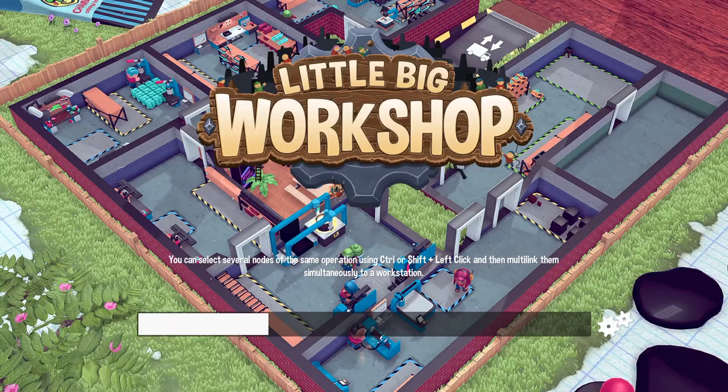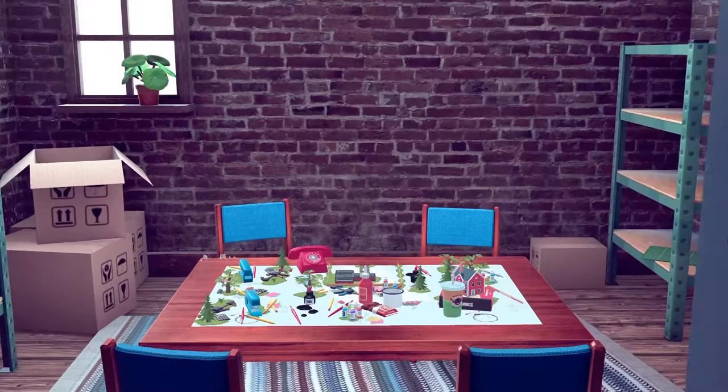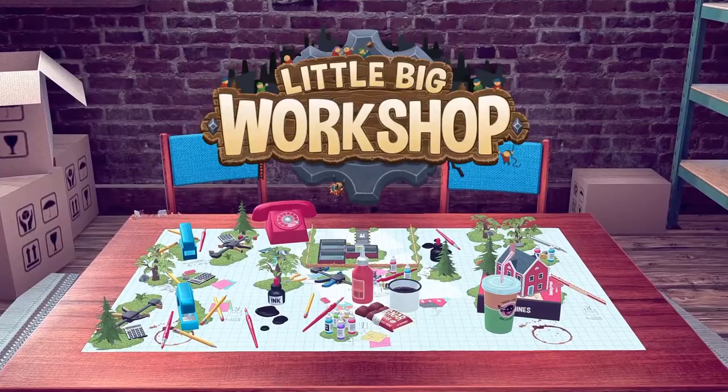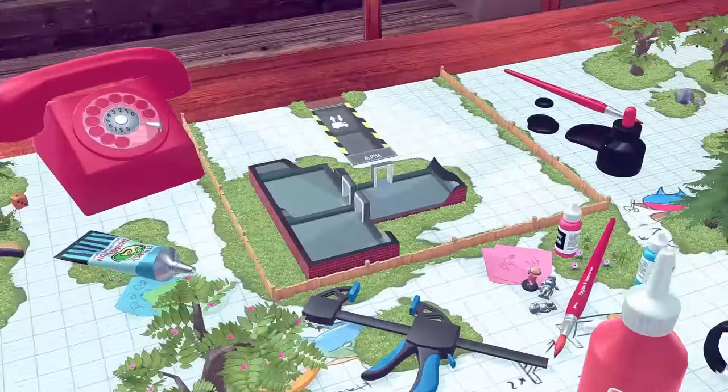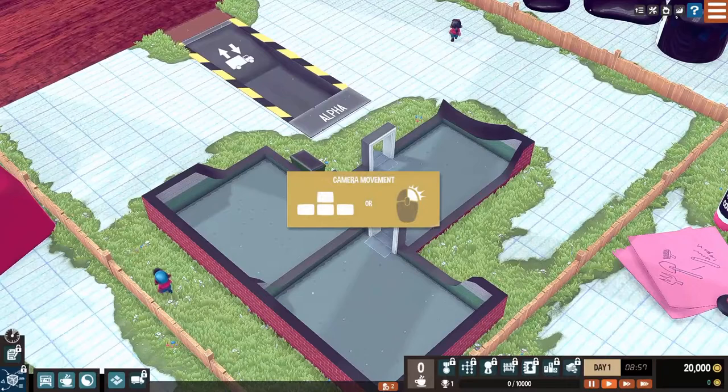Alright, Mirage Games, what you got for us here? Little Big Workshop. So what I know about this game is basically you're playing as gnomes living on some guy's table, and you make toys. It's kind of weird in a way, but it's cute and cool, and it does automation and base building stuff, which I am absolutely obsessed with. I can move around with the right mouse button or WASD. That's pretty standard.